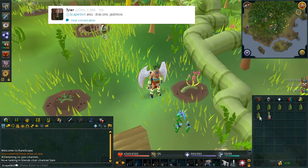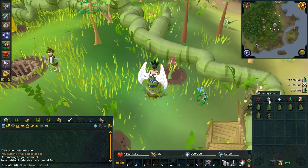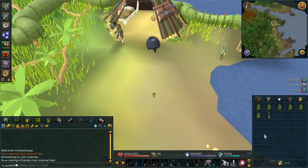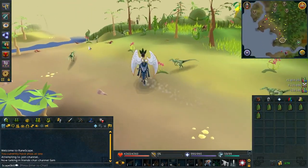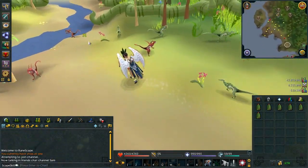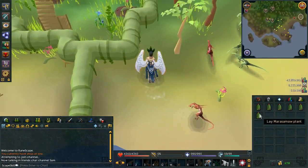The final method I have for you guys is hunting Draconic Jadinkos here at Herblore Habitat. Originally they give you around 500 XP per catch, so with the new aura this will give you about 1k XP, which is really good — especially for people that don't really like training hunter. This will give you that extra boost to get it done quicker, and it's pretty sweet when you are getting 1k XP drops from catching these.